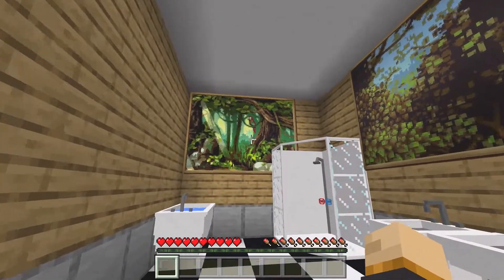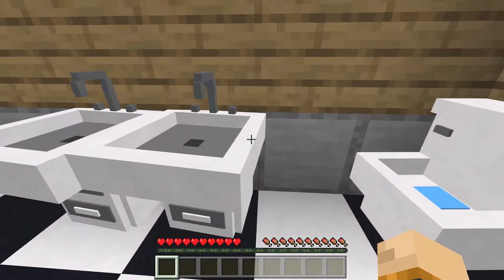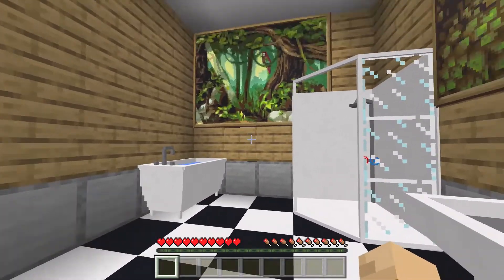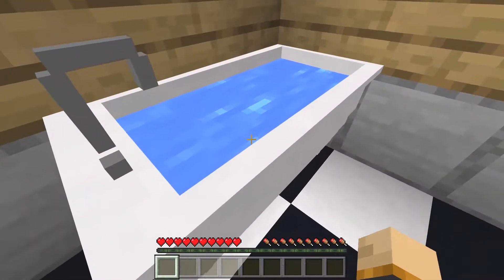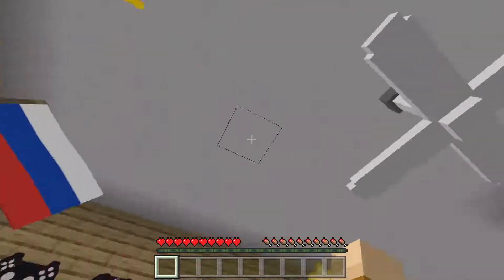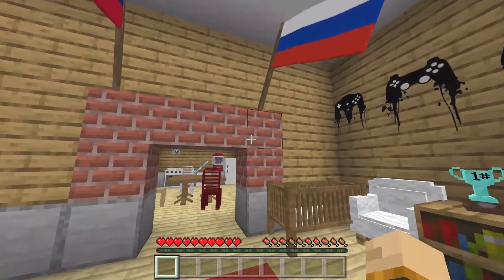We have ourselves our bathroom. There are some paintings around the area, some sinks where you can store things, and a toilet — though you cannot flush it. We have a little bathtub and a shower, which again you cannot actually use. I'm going to go ahead and turn the fan back on because it's getting a little hot in this room.